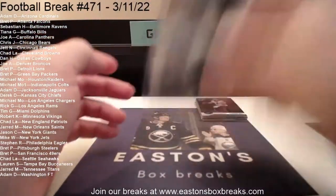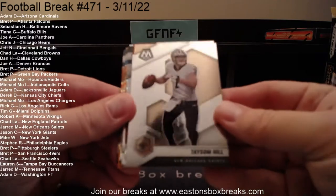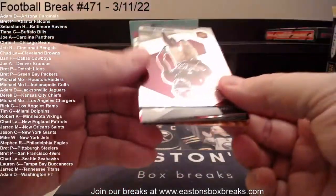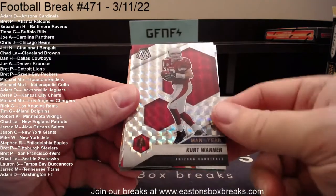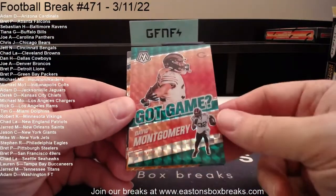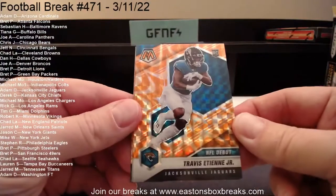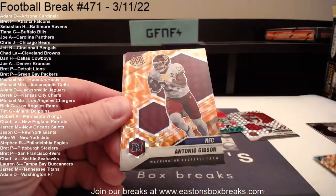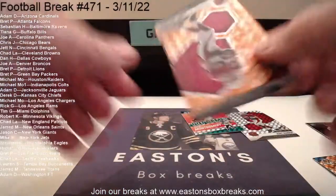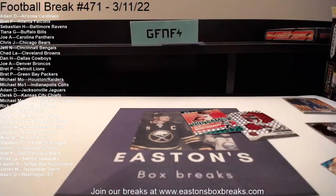We're going to do the middle of the Mosaic hanger next — this will have our orange reactives. We'll start with Taysom Hill to the Saints. Terry McLaurin to Washington. We've got a silver Mosaic going to Arizona — it's going to Adam D. Kurt Warner Man of the Year. Next up, Kamara Will to Win going to the Saints. David Montgomery green going to Chris J and Chicago. Starting our orange reactives: Travis Etienne Jr. NFL debut going to Adam. Antonio Gibson to Washington. Kurt Warner Man of the Year. And our last card going to the Indianapolis Colts, a rookie — Dayo.